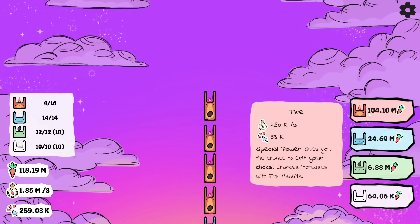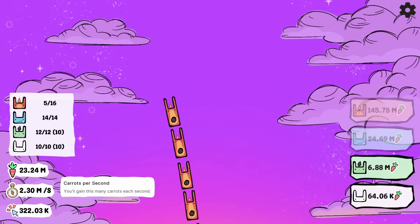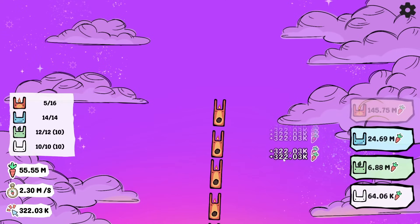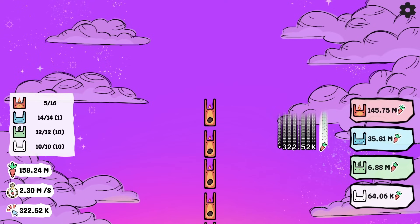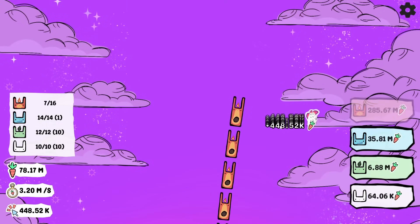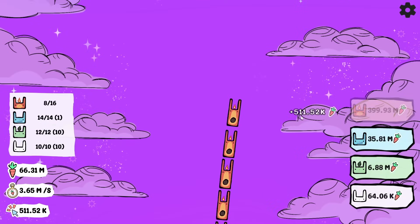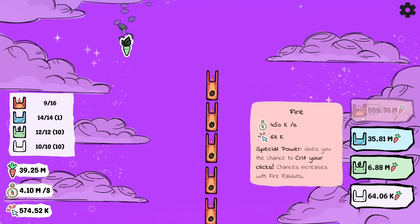We are getting a lot more carrots now because our idle rate is over 2 million. And it's at the point where the clicks are more or less tedious rather than helpful, so if I didn't have this auto clicker going, this would be a lot longer of a journey. Look at how many crits are happening with the auto clicker because we have so many more fire rabbits going. Pretty soon we're gonna crit over a million — yeah, we already are. Excellent. And now the fire rabbits cost 399 million. That's a great price.